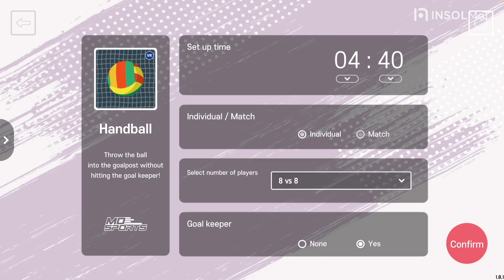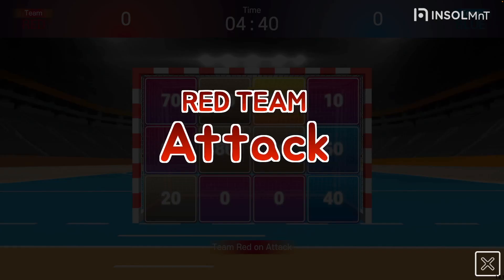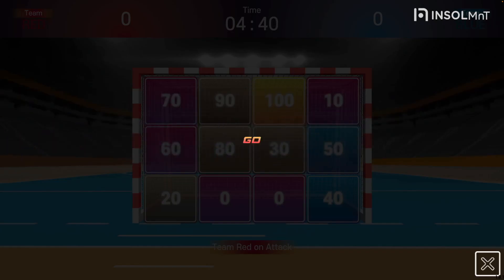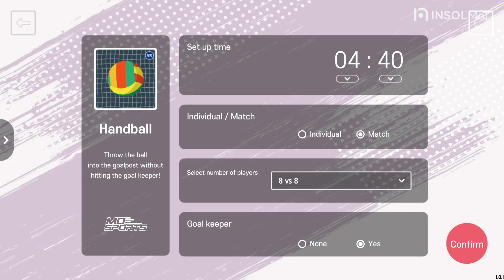Next is how to play. It can be selected as an individual or match. If you choose a match, you can divide into two teams and score points. In match, you can select the number of players. It can be set from 5 to 5 and 10 to 10.